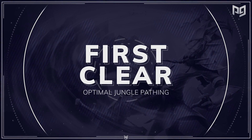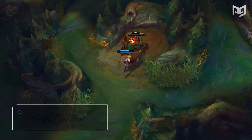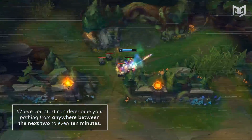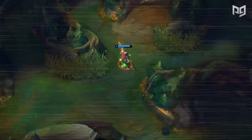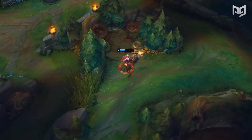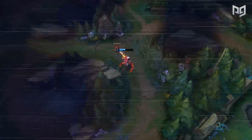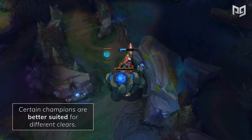Your first jungle clear is one of the most important, and there are a couple of things we need to talk about. Where you start can determine your pathing for anywhere between the next 2 or even 10 minutes. Whichever camps you clear first are going to be the ones to spawn first, meaning off of your reset, you'll likely need to path back to those first camps that you cleared.